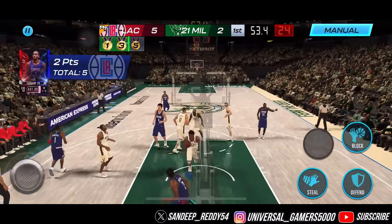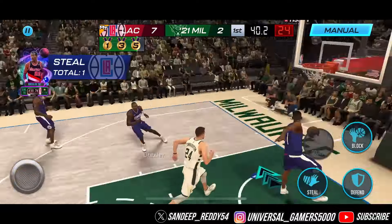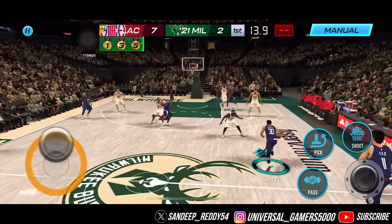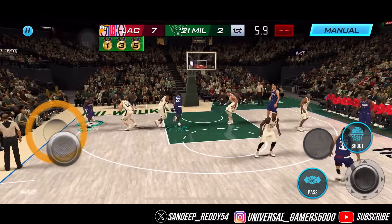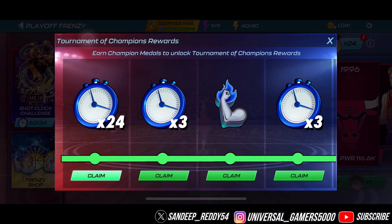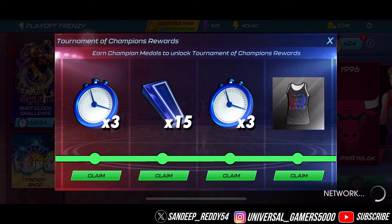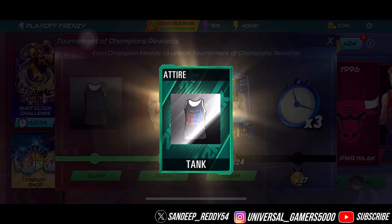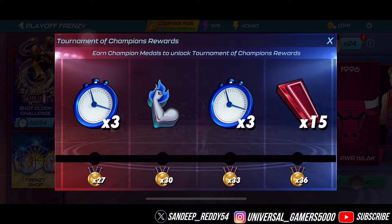Kawhi drops that three to give us a three-point lead — this is the higher version of the 21 Milwaukee Bucks. What a beautiful layup! Three-point lead and we got the steal — Penny Hardaway in the paint for a four-point lead. 40 seconds remaining — let's go. Looking at the rewards, we got 24 Shot Clock points. I recommend racking up at least 400 to 500 shot clock points to get a better chance at Kobe Bryant.